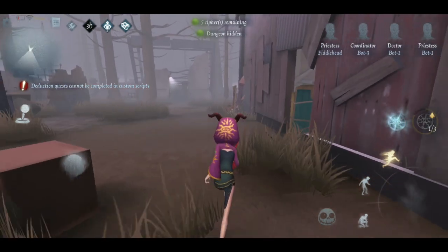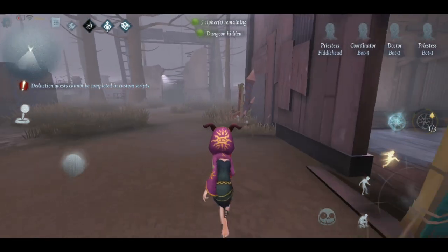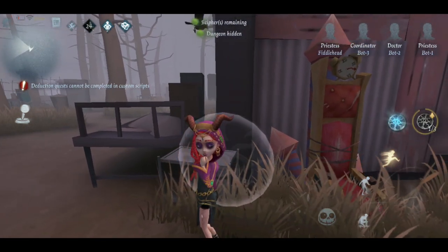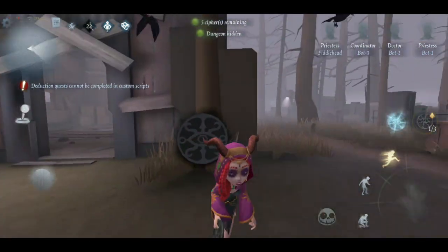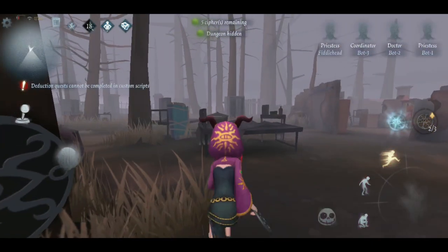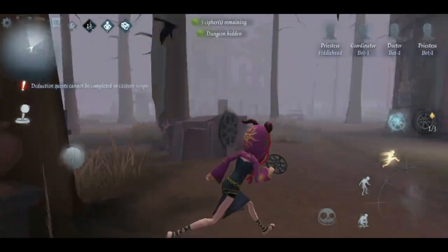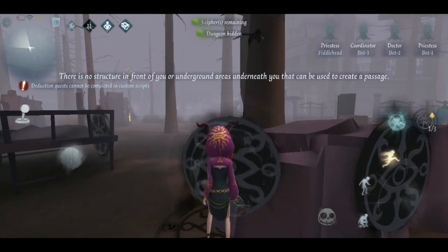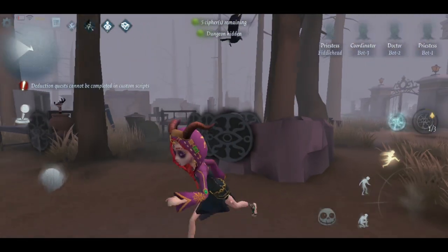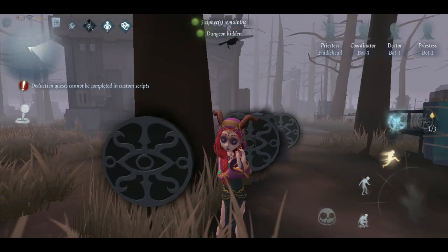There's also this portal, which I mention only because it's kind of dangerous. A lot of people know this one too. You go through here, and the reason to be careful is this is near one of the hunter spawn areas. So if you do that portal early game — the one that goes through the shack — and the hunter sees you, you better be ready to kite. You just used one of your portals and you're a priestess, so be careful with that portal.